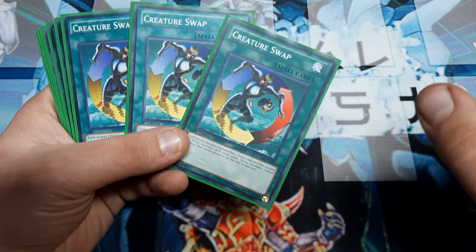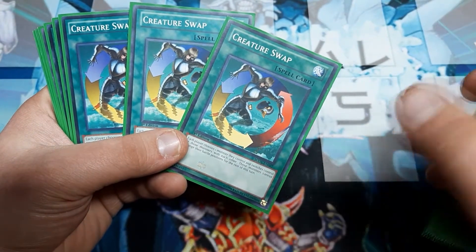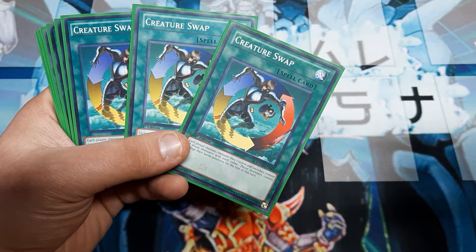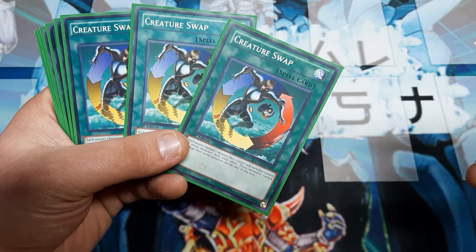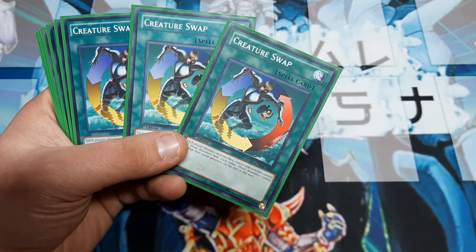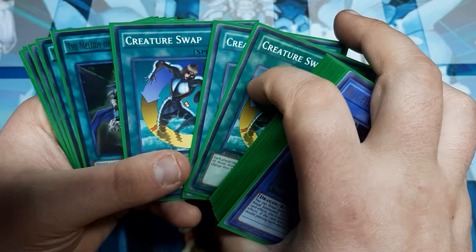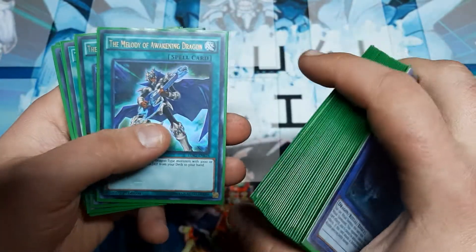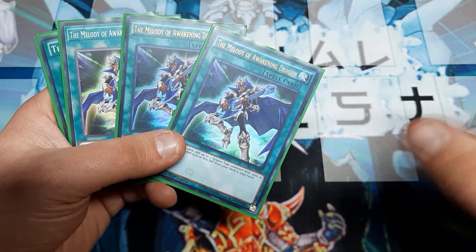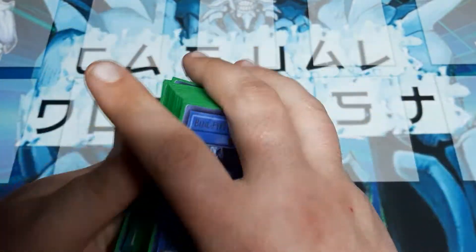In the better build, you definitely want to get Sheehan Spy. It's been released like three times — Cybernetic Revolution, I think it was OTS-14, and Dark Beginnings 2; it was one of the early game reprint packs. Creature Swap will do you — it's good. We are going to use three copies of Melody of Awakening Dragon, because amazing. And round it out with three copies of Trade-In.